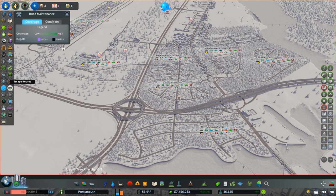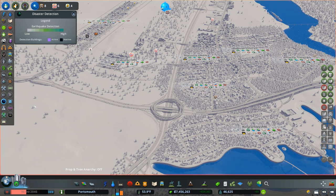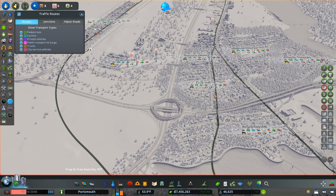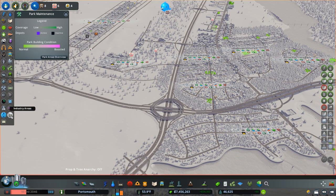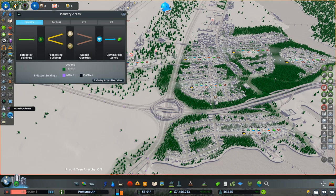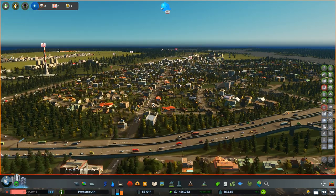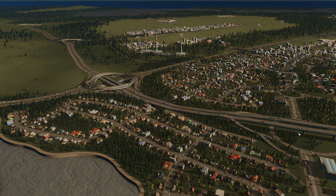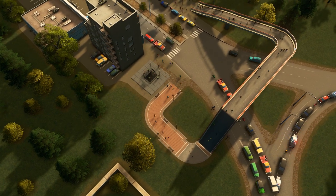Road maintenance - we haven't done any road maintenance depots. The roads aren't bad but they can get better. We're not playing with natural disasters so we don't care about escape routes or disaster detection. The city attractiveness is pretty good but we haven't maxed out all our monuments and unique buildings. We don't have any industry areas or post offices. We really rushed through that second half but the important stuff was at the top of the list. Let's hit play and throw it on cinematic camera mode.